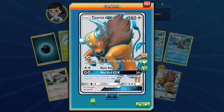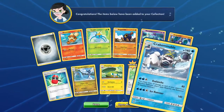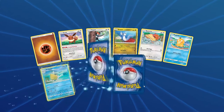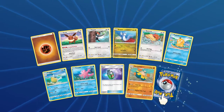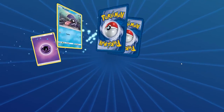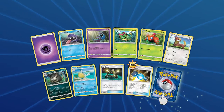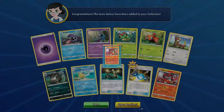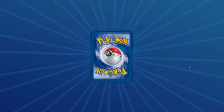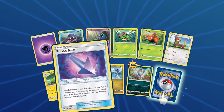We haven't pulled a single Hyper Rare yet, hopefully we will, or any Secret Rares. We got the Full Art Lillie but that doesn't really count. And another Crabbominable. Reverse Hariyama, and another Bewear. Reverse Rare Candy — another good card to have in Reverse form — and an Incineroar. So the first Poison Barb we've got — we're still getting new cards!